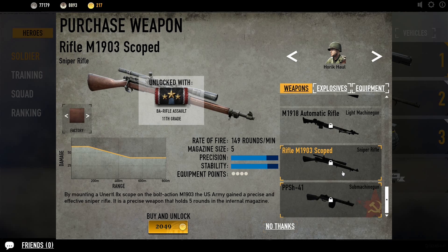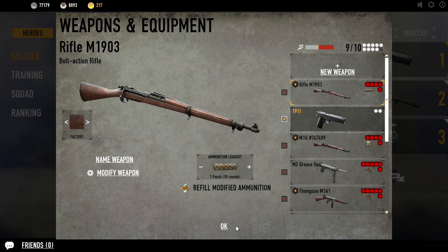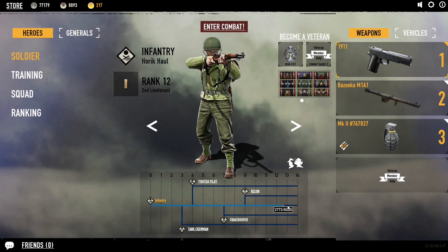Or you can just purchase it outright with gold. To reiterate: if I were to buy this right now with gold, it would be the default weapon loadout — no bells and whistles, no special ammo, no special grips, no special rate of fire or recoil reducers. My regular infantry character could use it, but if I want to upgrade the rifle, I need to specialize as recon.